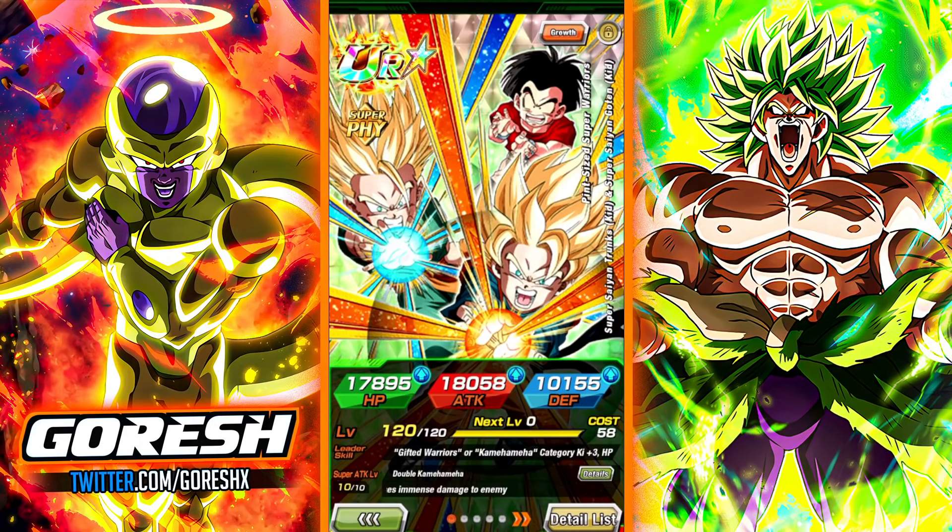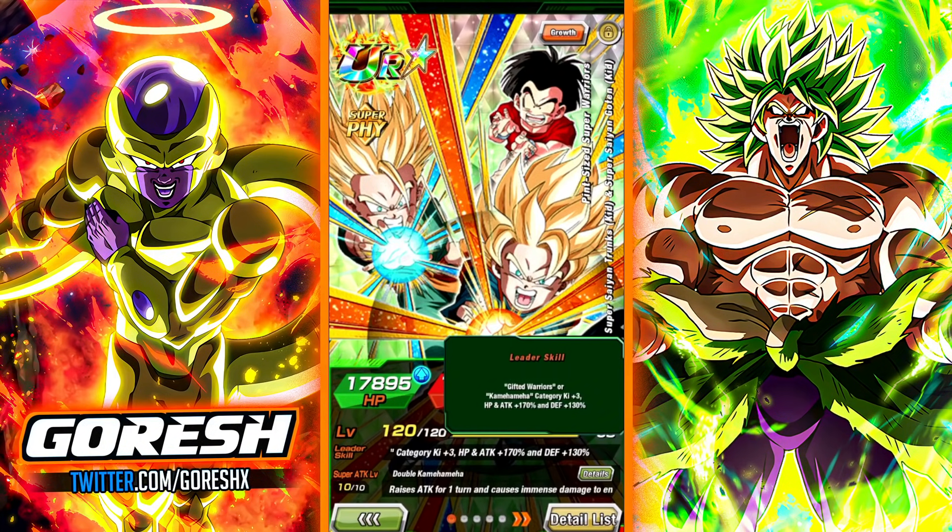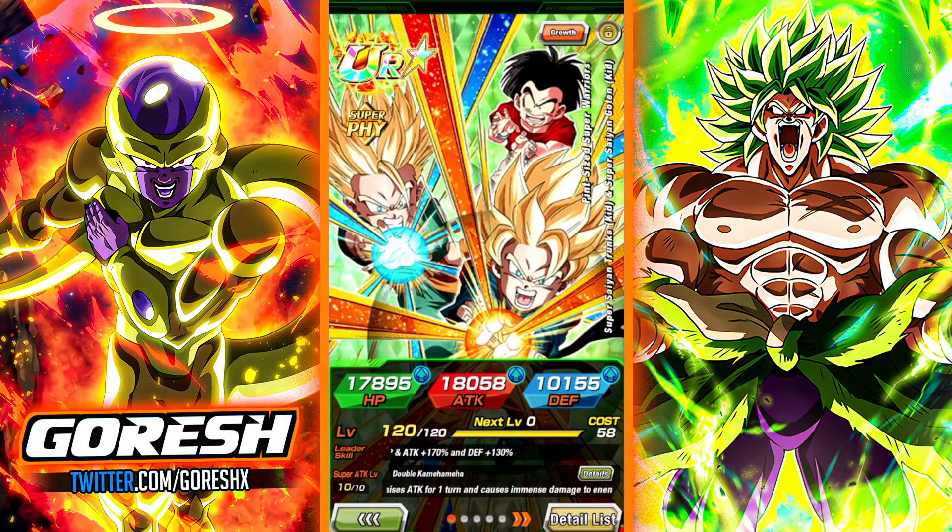The main reason why I decided to go ahead and give them the rainbow was their leader skill. Their leader skill — the Kamehameha plus Gifted Warrior category as a sort of dual category leader skill — allows them to be a leader for every single Dokkan Fest LR in the game. The breadth of that leader skill is crazy.